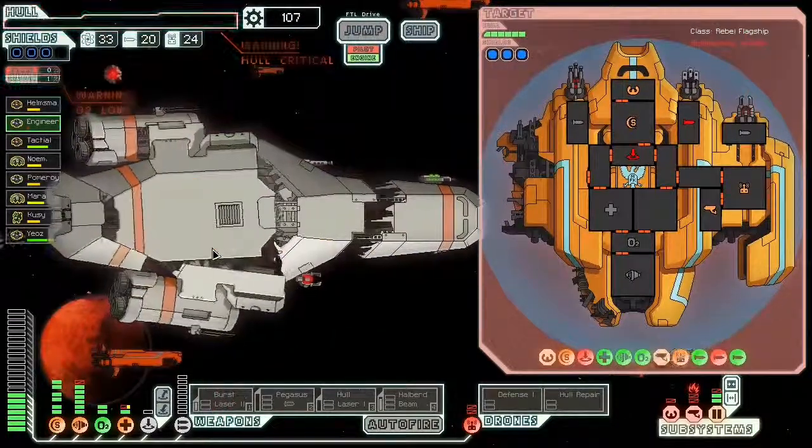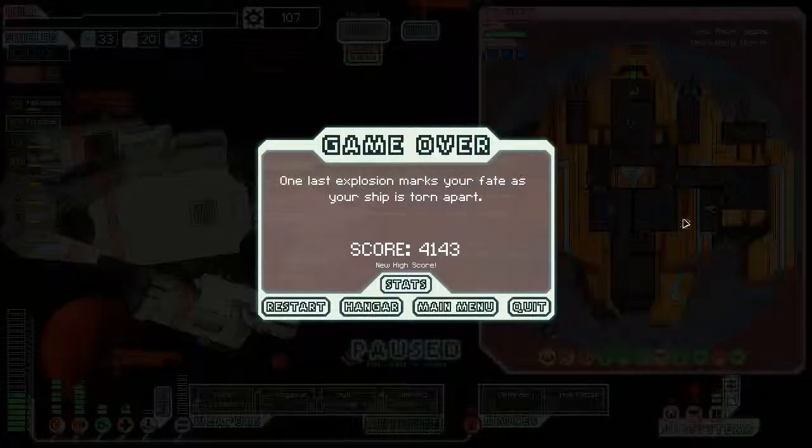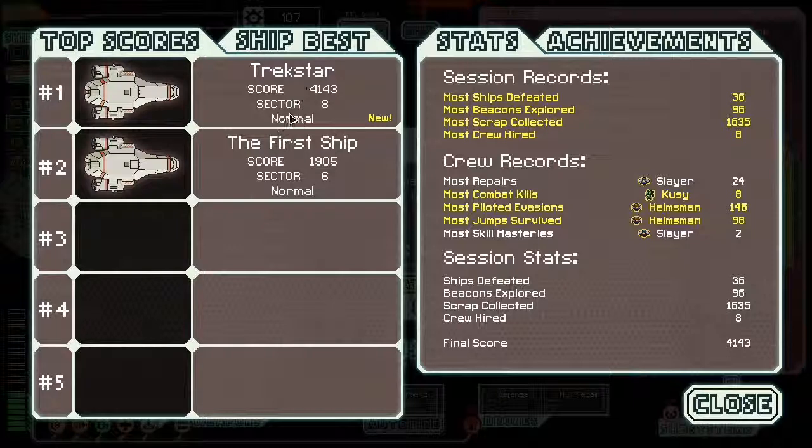So that was the boss fight — I got blown up. But as you can see it has multiple forms. Final score: 4143 — new high stats. This is TrekStar making it to Sector 8. Most ships explored was 36, beacons explored was 96, most scrap collected was 1635, most crew hired was 8. Most repairs: Slayer on the last ship. Most common kills: Koozie the Mantis. Most prowling evasions and jump survivals: the helmsman. Slayer is awesome.